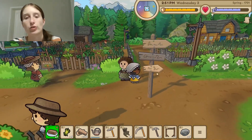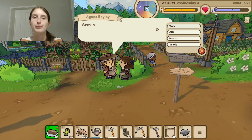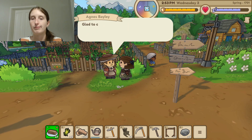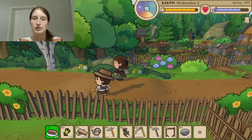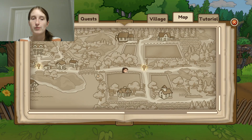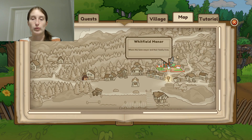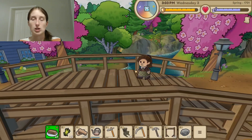We have a rocking chair now so we can turn in that quest. We talked to a few more townsfolk along the way. Let's look at the map first — the person we need to turn in the quest to is way over here. So it actually is the blacksmith, which is kind of nice. We'll talk to the kids later.